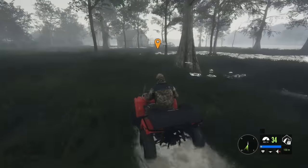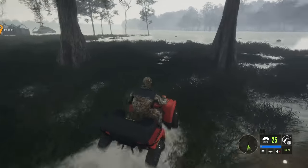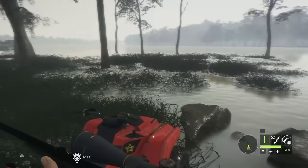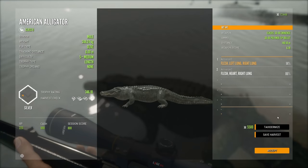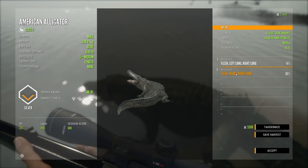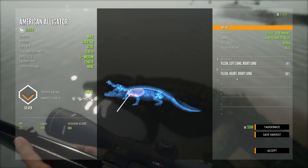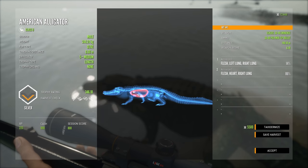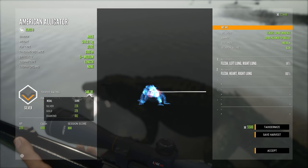We're on the opposite side of the bank. Oh, it's still here — awesome. Let's confirm this trophy. Left lung, right lung with the first shot — I really didn't need to hit it again, but I got it in the heart the second time. So that's where the heart is on an alligator. The lungs really kind of go about to the midpoint between the front and rear legs — anywhere in that front area, just below the spine to about two-thirds of the way down the body, should be good. Straight on — let's accept this.